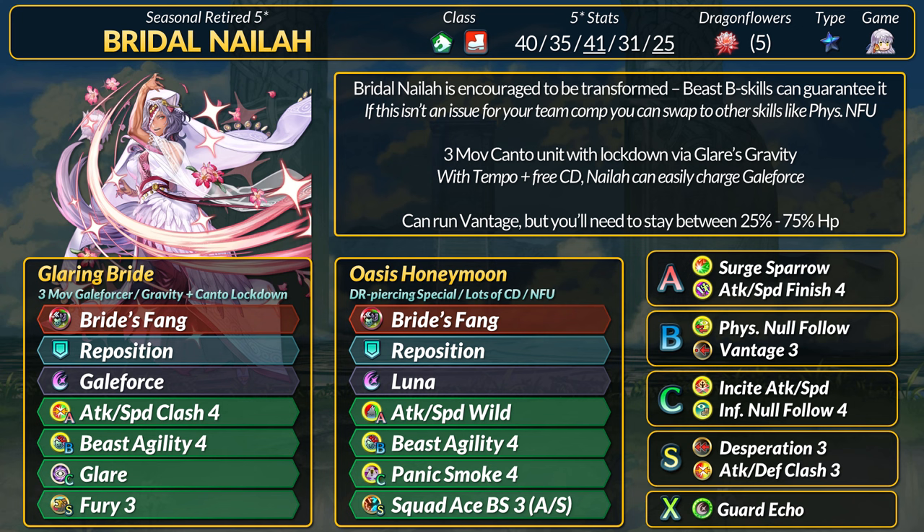Overall, Bridal Nyla got some excellent additions — mobility for Glare hit-and-run tactics, or full DR-piercing damage specials that charge by themselves and recharge after combat. You may want to watch out for future beast skills this year. Book 8 is another beast-centric cast, and Ratatoskr already gave us an excellent beast skill. Maybe like the dragons, beasts can get their own unique special, and who better to abuse it than this Nyla.